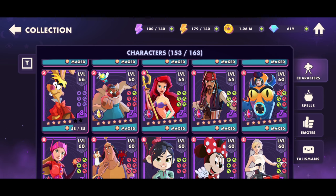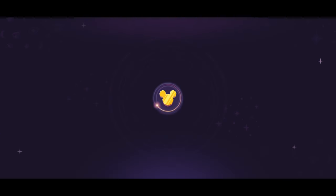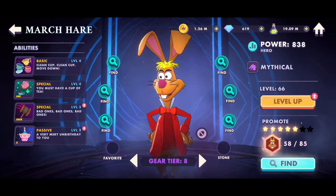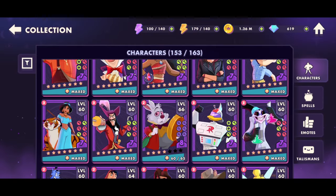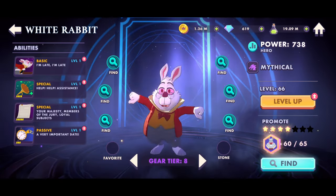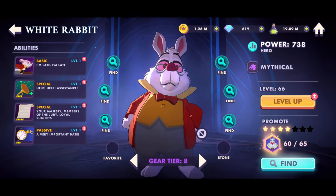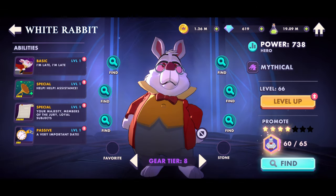Hello everybody! Today I'm here with some more Disney Sources Arena and finally we're gonna showcase the March Hare, who I got all the way to gear tier eight and star level five — not six, five — and the White Rabbit, which is also at gear tier eight but only at star level four. We're almost at level five, but I kind of just want to get this video out.